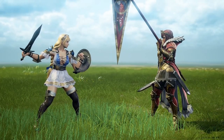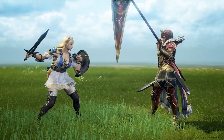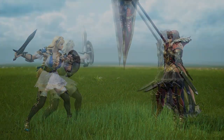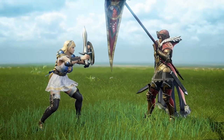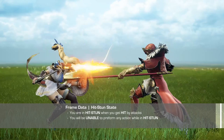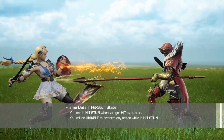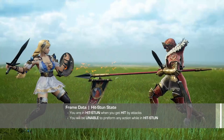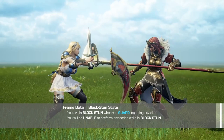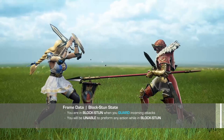Start-up frames and impact frames are normally static, so they do not change much, if at all, during a match. Recovery frames, on the other hand, can vary greatly depending on whether the attack hits or gets blocked. This is where knowing hitstun and blockstun comes in. Hitstun is a state in which your character reels back in pain after getting hit — you will be unable to perform any actions while stuck in hitstun. Blockstun is the exact same idea except your character is blocking, and you will be unable to act again until you are out of blockstun.